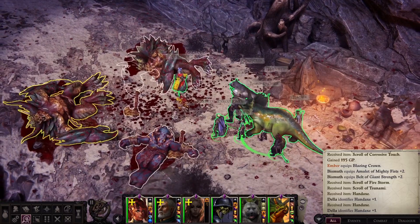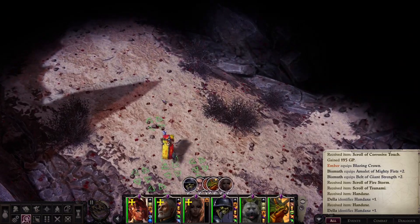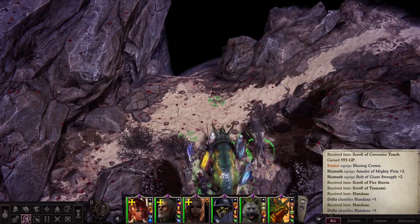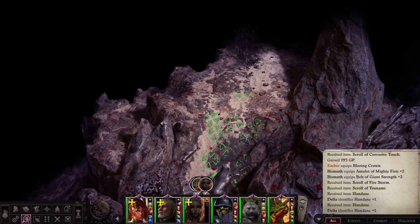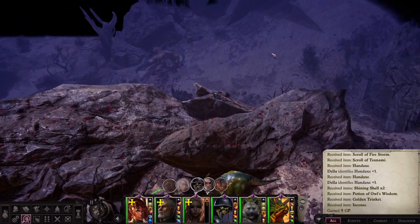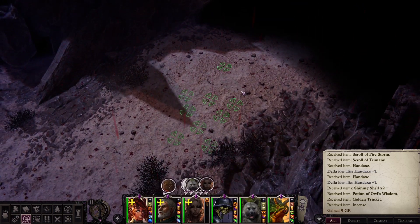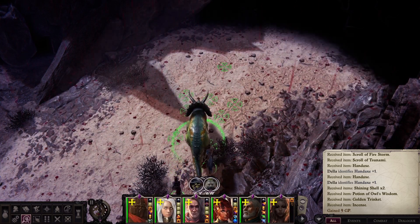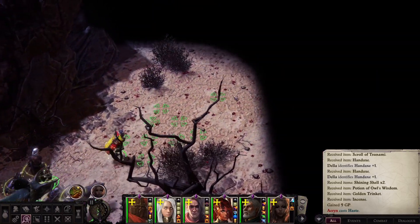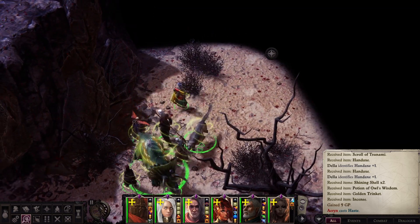Let's grab all the loot from these bozos. There doesn't appear to be anything else on this map — we're still getting rewarded for poking around. We all need to rest anyway so there's no harm in firing off another Haste. Let's do the level-up first, then rest here.